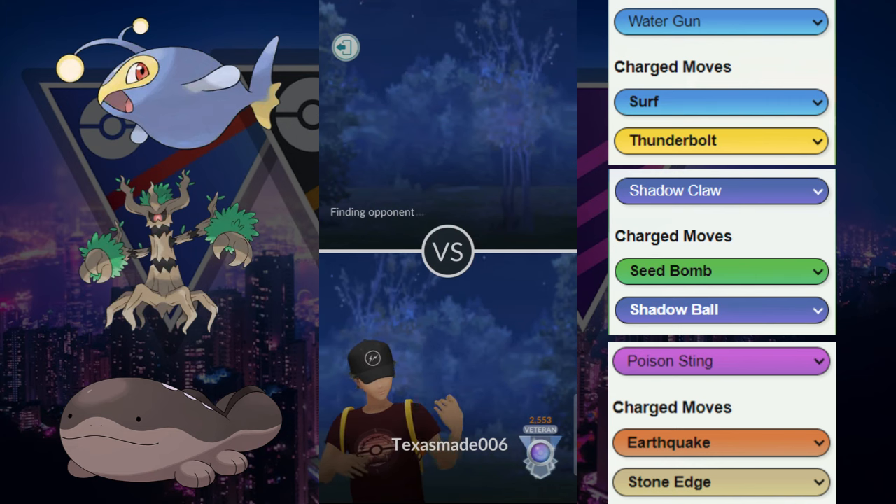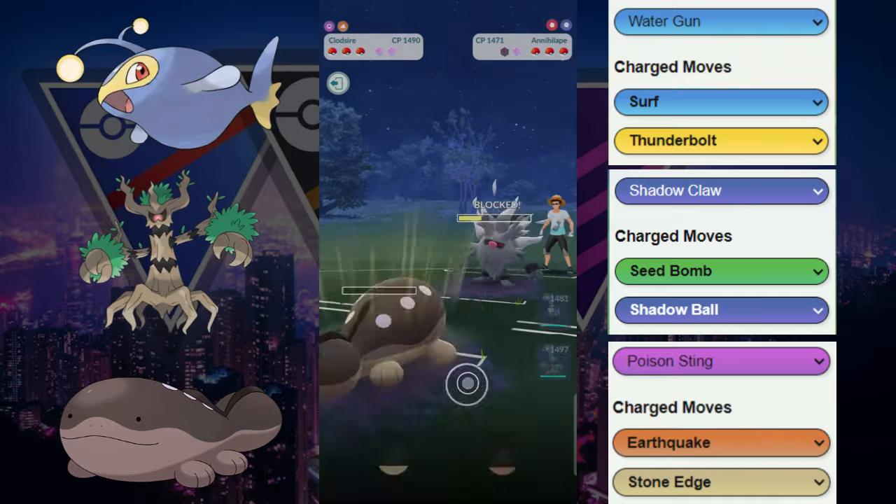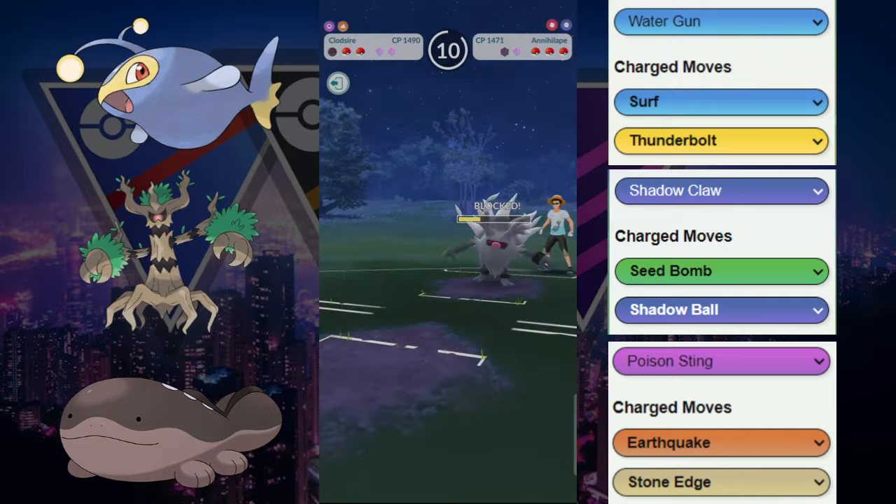Next we get the Dragalge, which just absolutely dominates the Lantern matchup, and then we're going to switch out into the Cloxar. This Cloxar at best can only do some Earthquake damage, but they decided to switch out — they chip and dip. They switch into the Annihilape. We're going to let this go — it could be a Shadow Ball. The Shadow Ball does go through but we barely survive it. This Stone Edge does get a shield, so the Cloxar did some work.